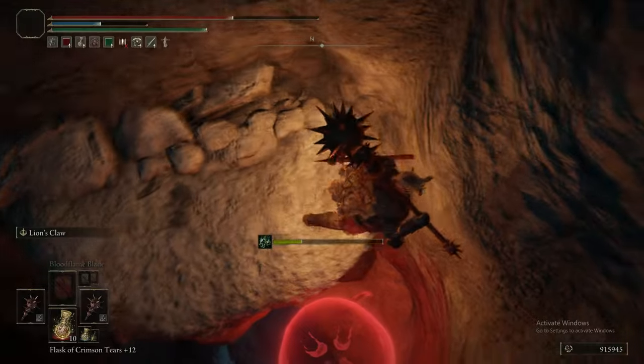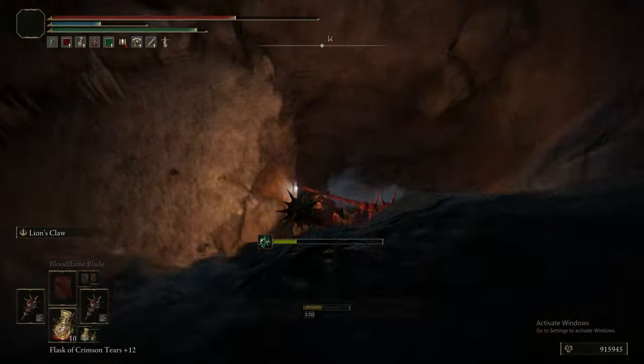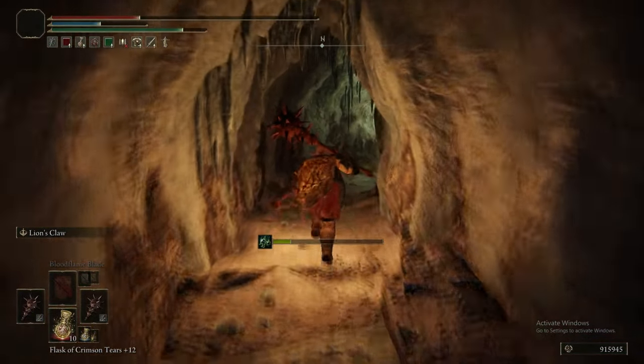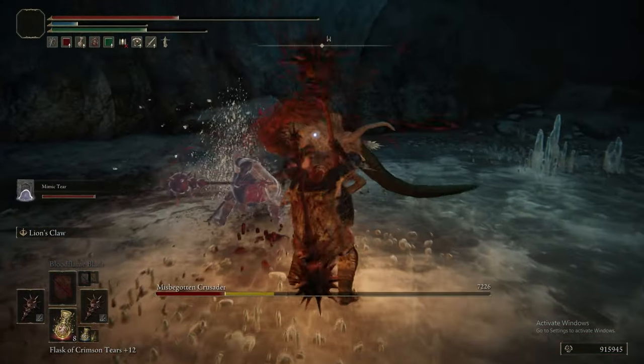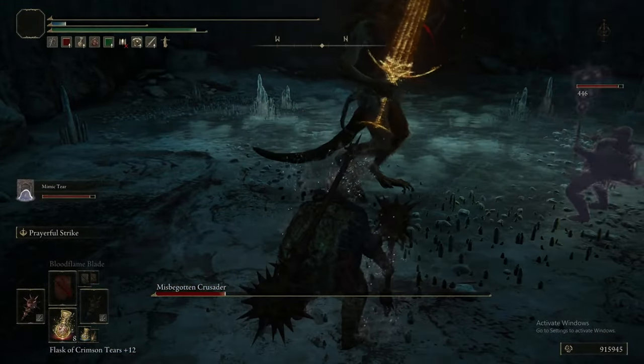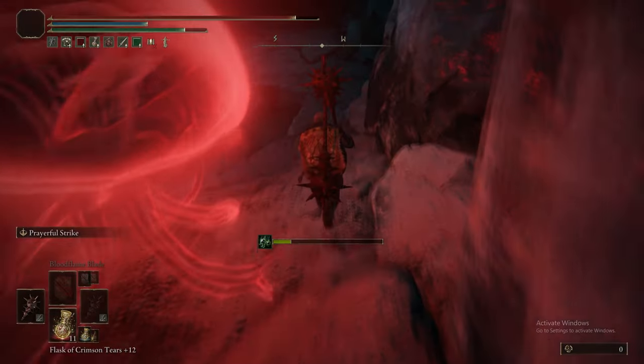We do apologise for the footage — all the strategies are legit, by the way. We ended up missing that item because a jellyfish fell down the hole. This is me dying to the boss. Don't worry, we get the item. I just get clipped and die. Fantastic. Love that.